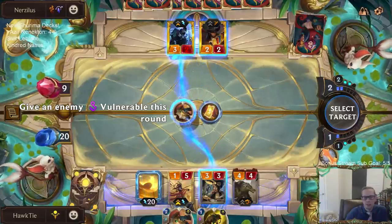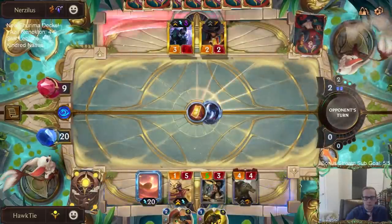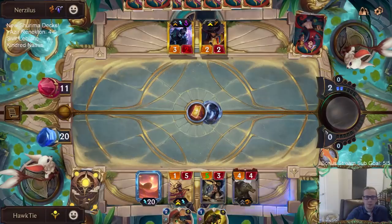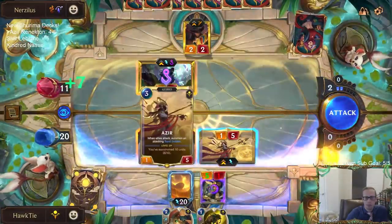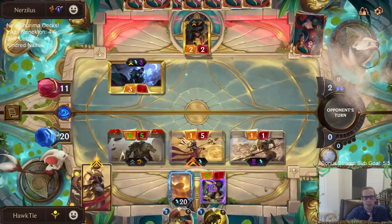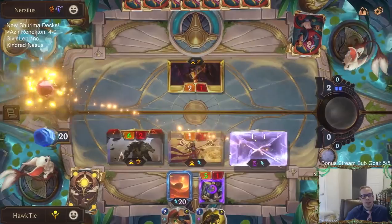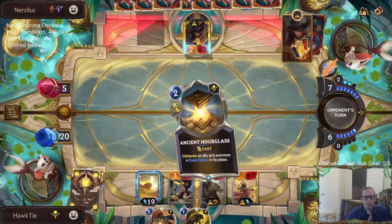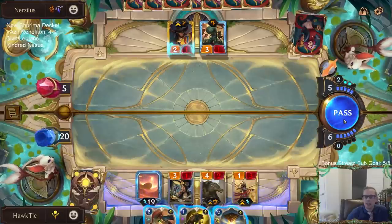I think I have to kill Aphelios. Is it Azir block or Azir attack? I think Azir attack — they block Azir then they take two from this thing. Got them down to five with our stabby soldier and we got Aphelios gone. Oh I love that hourglass — that's a good hourglass. But I don't have a unit to play right now. What are you challenging — they're probably challenging something right? Nothing.